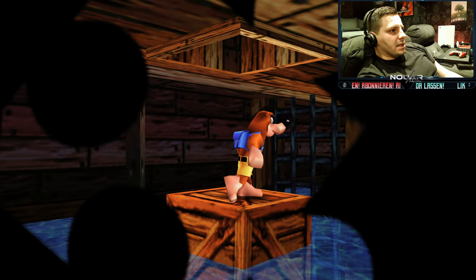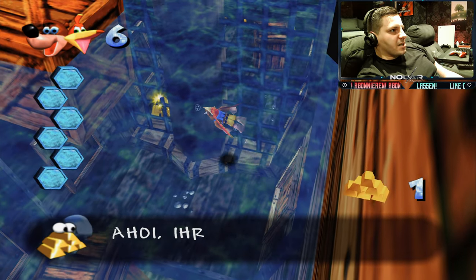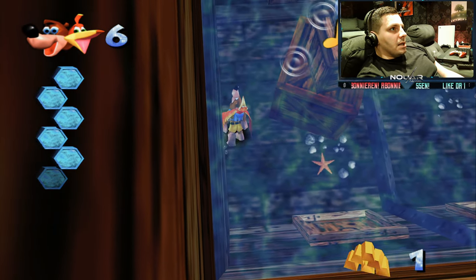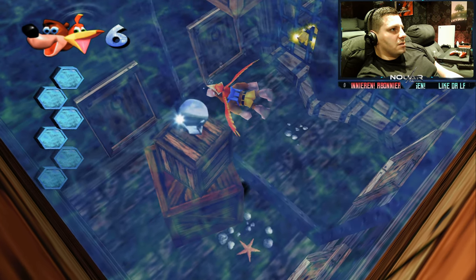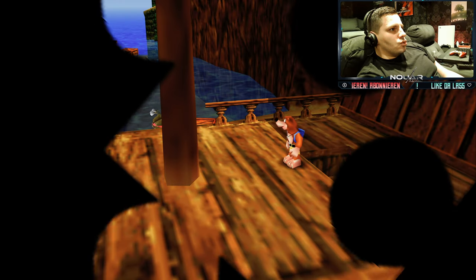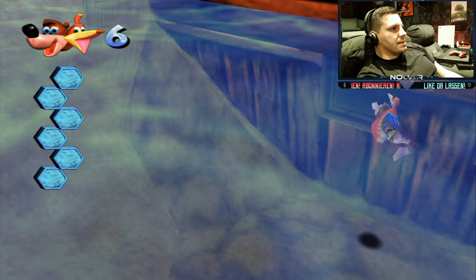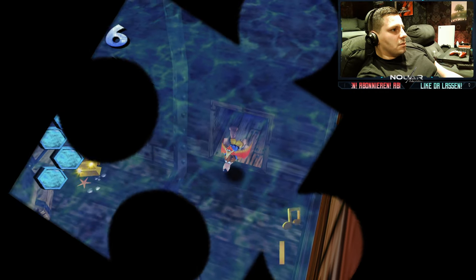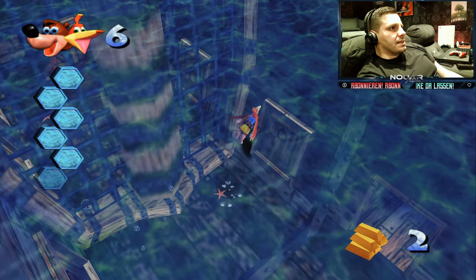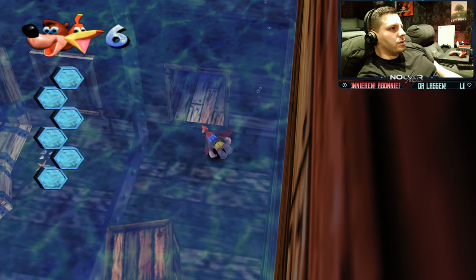Ihr knallt das Ding hier auf, geht als erstes rein, schön untertauchen. Ihr müsst so eine Art Goldmünze finden – seht ihr das da? Gibt's zwei Stück. 'Ich bin Käpt'n Blubbers Schatz.' Da habt ihr noch einen Mumbo-Schädel – den holt ihr euch natürlich auch. Ihr geht dann wieder raus, in diese Öffnung. Ihr sammelt alle Noten ein – was uns zu 49 Stück bringt. Das war's eigentlich schon – jetzt gehen wir zu dem rülpsenden Nilpferd zurück und bringen ihm seinen Schatz zurück. Er wird mega happy sein.